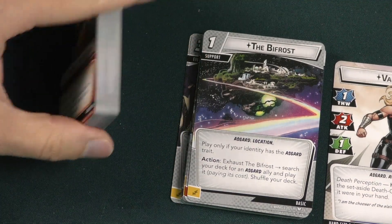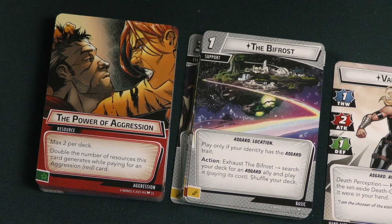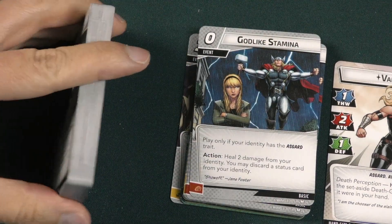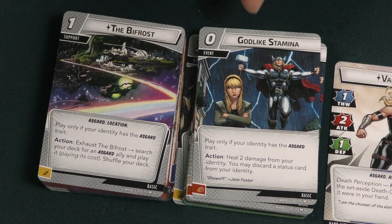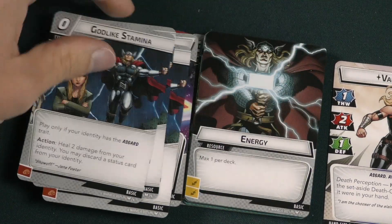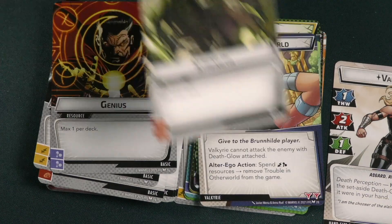There are also neutral cards. The Bifrost is a one-cost support — play only if your identity has the Asgard trait. Exhaust the Bifrost to search your deck for an Asgard ally and put it into play paying its cost, then shuffle your deck — kind of like teleporting your Asgard allies into play. Godlike Stamina is a zero-cost event, also Asgard trait only: heal two damage from your identity and optionally discard a status card. You get three of those, plus the normal energy, genius, and strength resources.